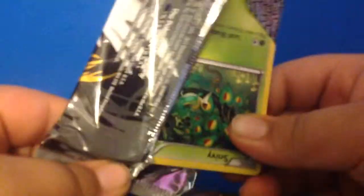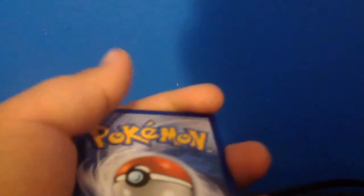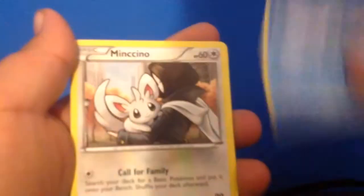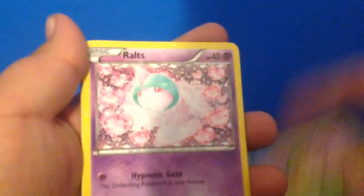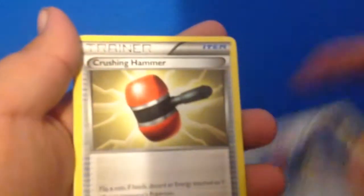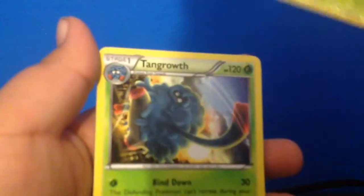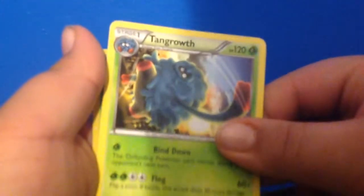Second pack with Reshiram. We got Snivy, Oshawa, Mancino, Swaddle, Raltz, Geodagon, Crushing Hammer, Carnivine Holographic. And we got a Tain Growth. Then we got a Superior — that's the Corridon. This pack.